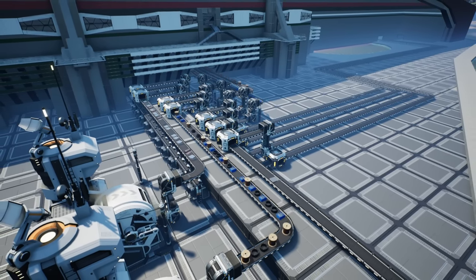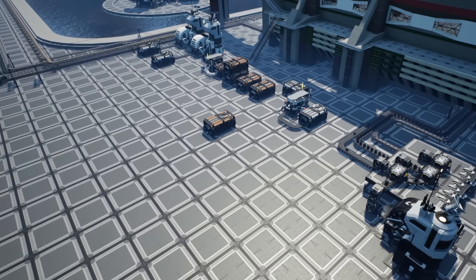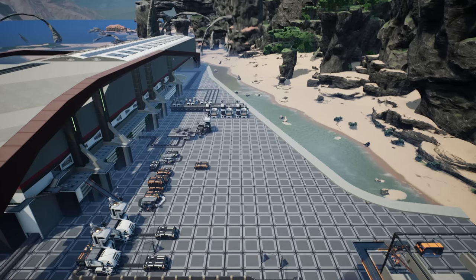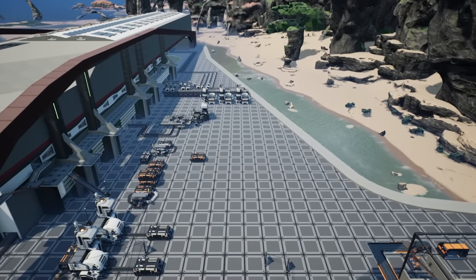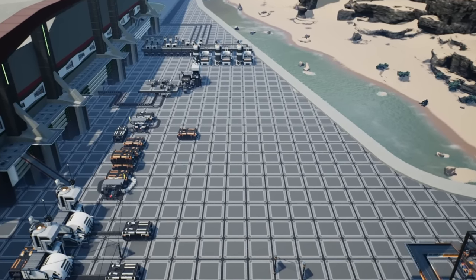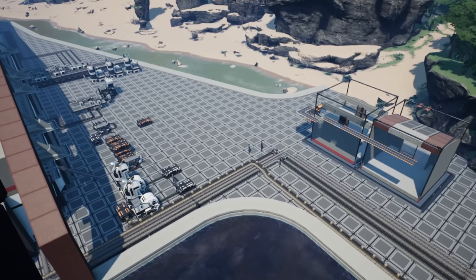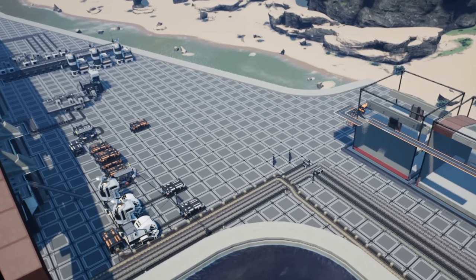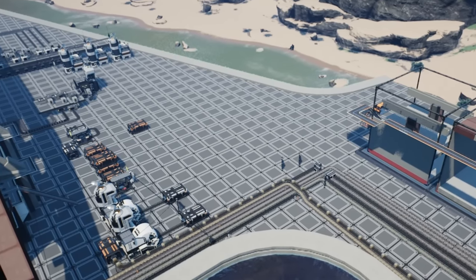Today we're going to be clearing all of this, as well as the stuff that's here, and we're going to be replacing it all with what I hope will be a dedicated storage system. My only concern with this build is the kind of weird shape we've got going on here, because we're going along a diagonal and I'm not sure there's going to be enough space, given that I want a train line going into the storage system. It'll probably have to be above, so we're going to bear that in mind, but let's get down to it and start planning what we need to do.